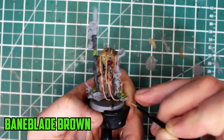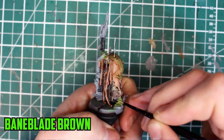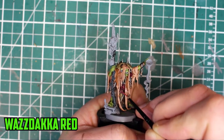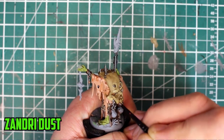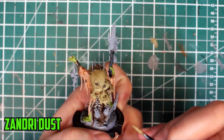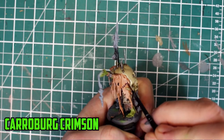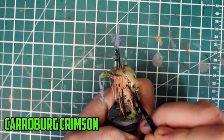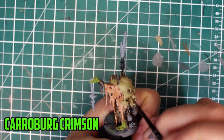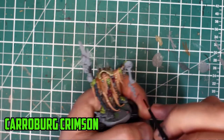It was highlighting time next. Starting with the brown robes, the edges were highlighted with Bane Blade Brown, and the belly plate was highlighted with Wazdakka Red. The edges on the skull were brought back up with Zandri Dust, especially on its facial features. I was looking at the skin robe wondering what to do next, so I went with Carroburg Crimson along the stitching lines to give it more of a fleshy, raw look.